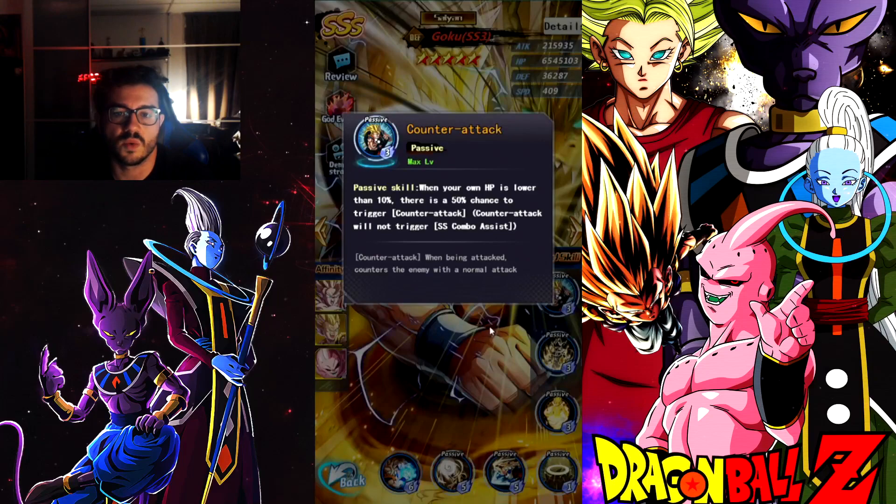If we God evolve him, one thing that he does is there is a 50% chance to trigger counter attack when his HP is lower than 10%. If he is a tank build base, it will take him a long time to get to 10%. And at least he's going to get in a counter attack.